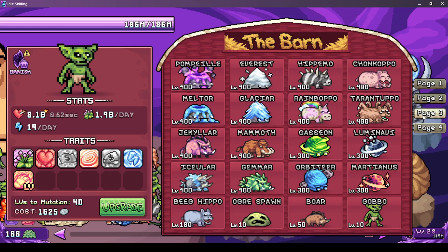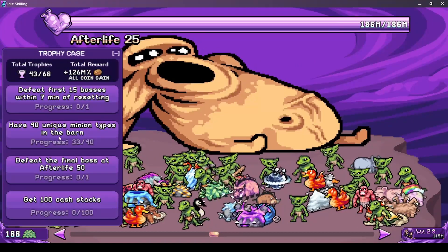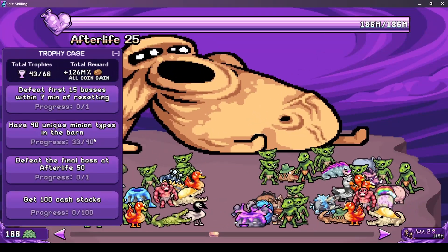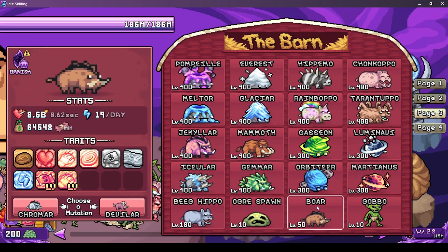It was a real pain to get my first Rain Bopu - this guy is the only one that can damage the purple. When banishing minions, they deal purple damage equal to realm XP gained. I'm trying to get 40 unique minion types in the barn, but I'm gonna do that once I can banish them again. No point sitting with a bunch of boars and big hippos and stuff like that.